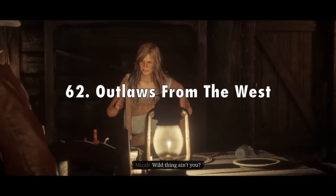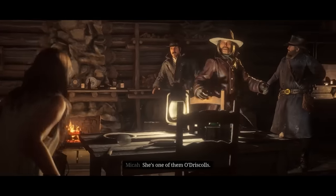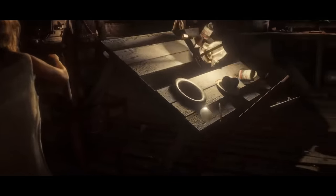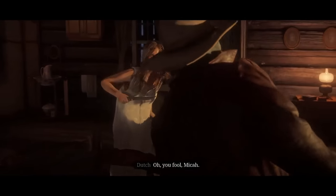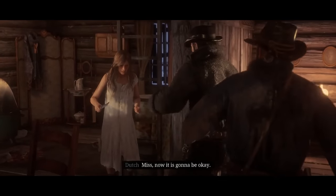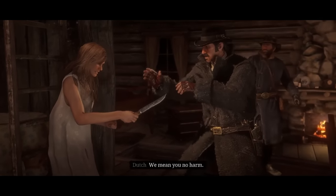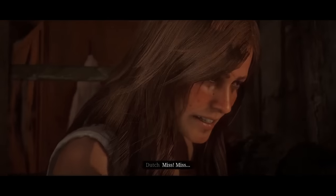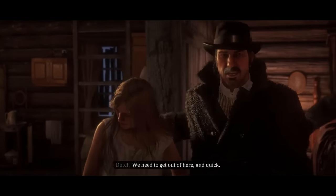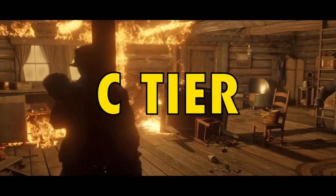In 62nd place I've got Outlaws from the West, also from chapter 1. This one introduces the player to Sadie, Dutch, Micah, and Arthur. The mission isn't that interesting at all — the fight with the O'Driscolls is kind of the best part where you punch the O'Driscoll and all that. It's more about introducing players to mechanics and each character, but it does do its job and is kind of interesting in its own way, especially when you meet Sadie. So this one's also going into C tier, but it does a good job for what it's supposed to do.